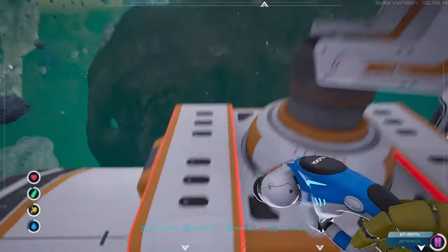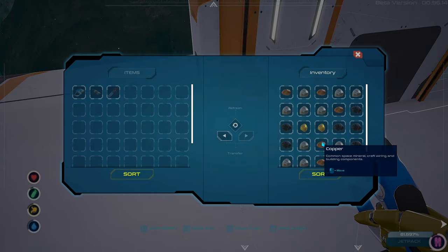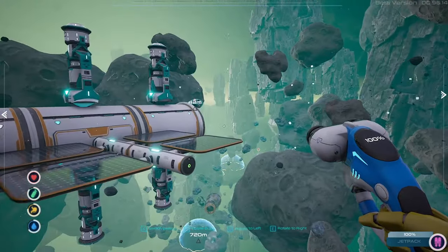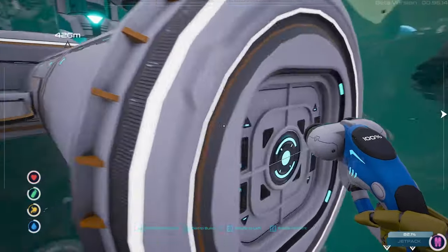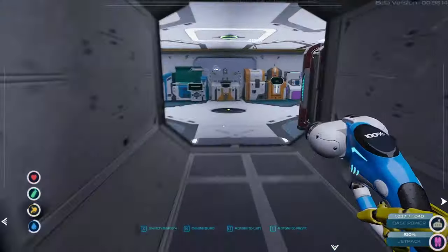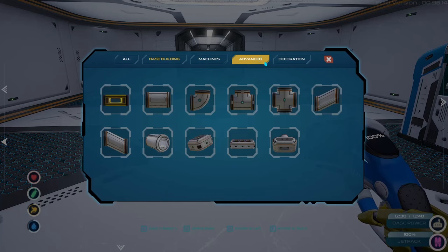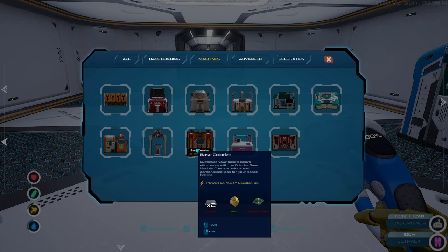I'd like to have two in here just to have access to a lot more resources. And before or while we're doing that, I want to have a nice organized storage in here. Also I want to put down a colorizing machine so I can colorize this base.